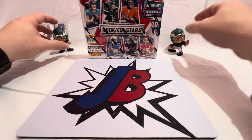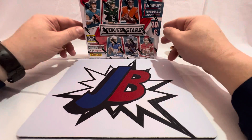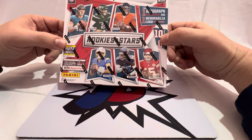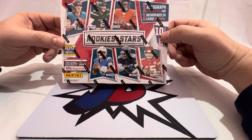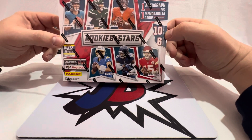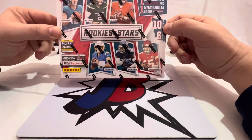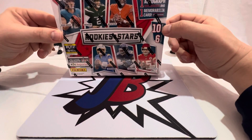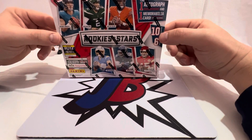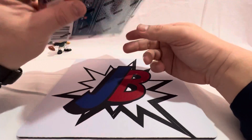We got our Eagles guys here for good luck, see if we can get some of that mojo. 2021 Rookies and Stars - this is the hottest product out there right now for retail. If you can get it on Target, we got this a few weeks ago. They had another drop today, never showed up. We're seeing a lot of great pulls in this - autographs, numbered RPAs: Mac Jones, Trevor Lawrence, all of the above. You get six packs, 10 cards per pack.